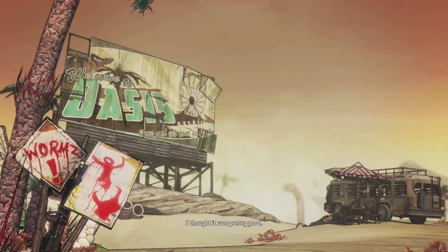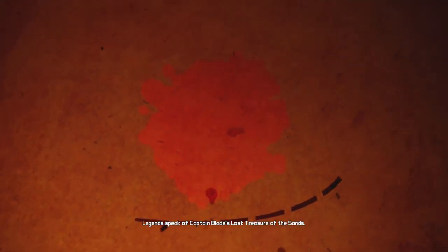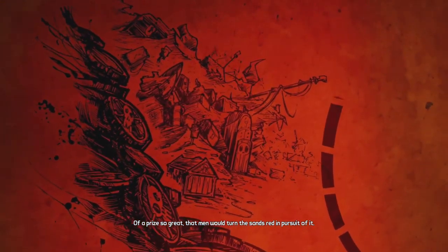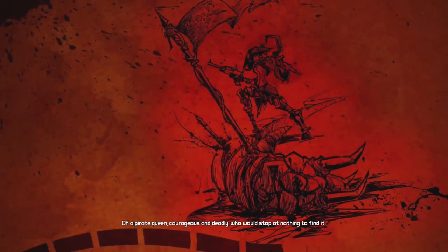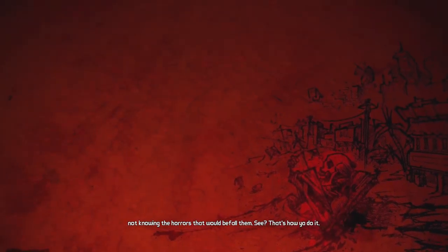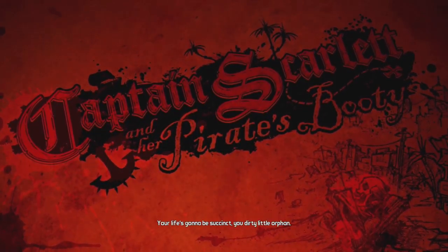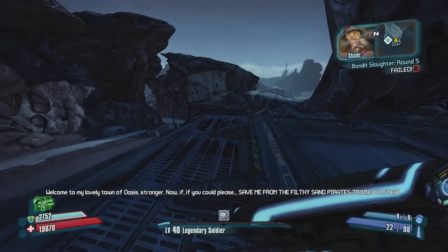DLC intro: a long time ago there was a big pile of treasure in the desert and the vault hunters found it. No, no — that's not how you start a story. Legends speak of Captain Blade's lost treasure of the sands — a prize so great that men would turn the sands red in pursuit of it, of a pirate queen courageous and deadly, of a monstrous Leviathan, and of vault hunters who journeyed to the desert town of Oasis not knowing the horrors that would befall them.